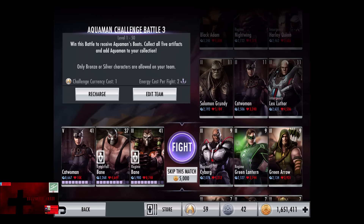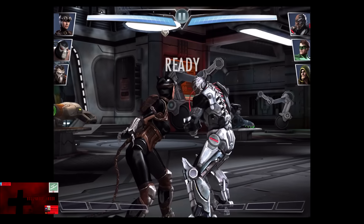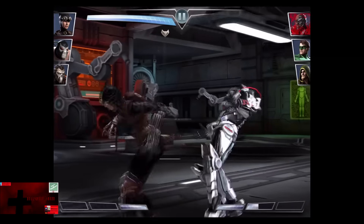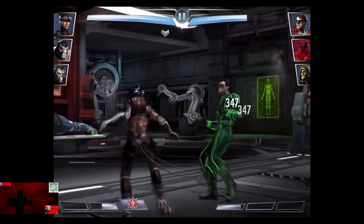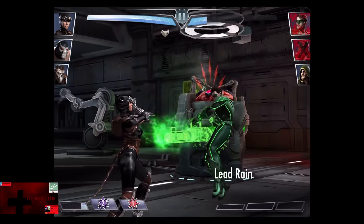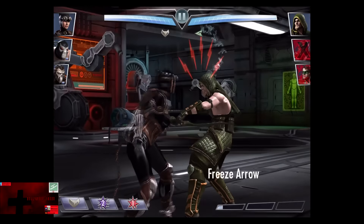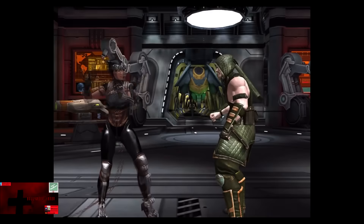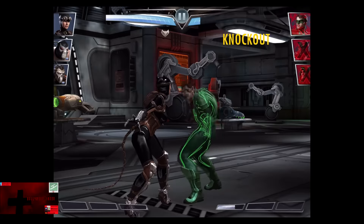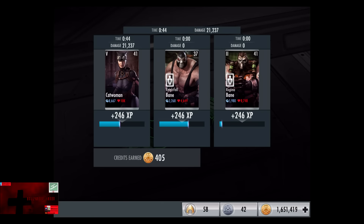In the second matchup we have Regime in. Catwoman isn't necessarily a bad attacker — the only bad part is she doesn't have a lot of health, but she does do some decent damage as Cyborg is knocked out. Green Lantern comes in. She is a pretty fast attacker. Green Lantern is at two bars, we take the lead raise — it doesn't do much damage. Freeze Arrow is blocked for 192. We get off the Nine Lives and Green Arrow is eliminated, leaving a badly injured Green Lantern by himself. Two shots kick him out for the victory in the second fight. 246 XP, 405 credits.